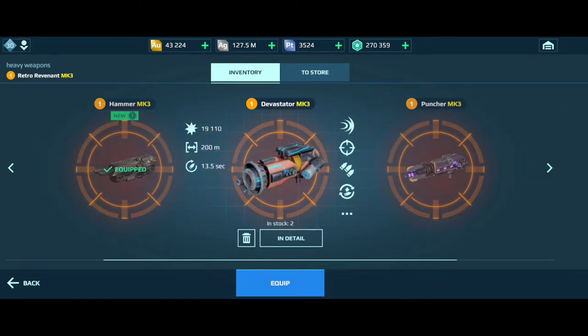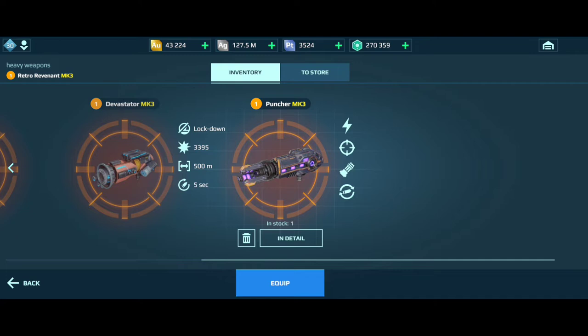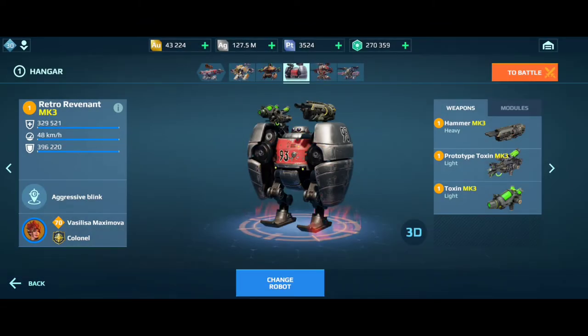I will also choose Punchers because they do huge damage at close range and they also have a 5 second reload time. These are for the heavy weapons.